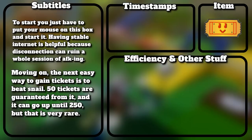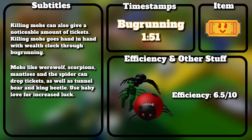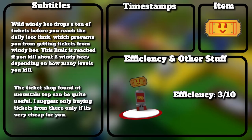The next easy way to gain tickets is to beat the snail — 50 tickets are guaranteed, and it can go up to 250, but that is very rare. Killing mobs also gives a noticeable amount of tickets — mobs like werewolf, scorpions, mantises, and the spider can drop tickets, as well as tunnel bear and king beetle. Use Baby Love for increased luck. Meteors also drop considerable amounts of tickets. Wild Windy Bee drops a ton of tickets before you reach the daily loot limit, which is hit after about 2 Windy Bees. The ticket shop at mountaintop can be useful, but only buy from there if it's very cheap for you.